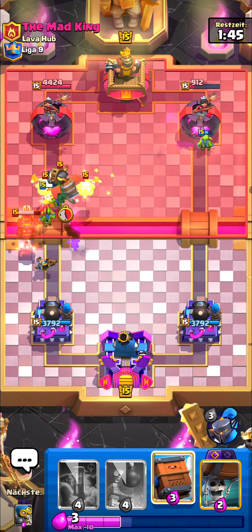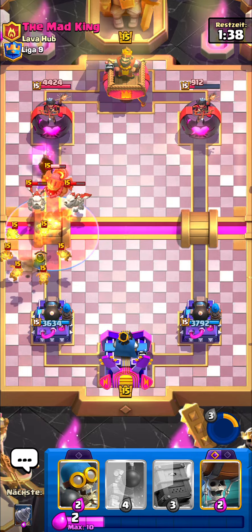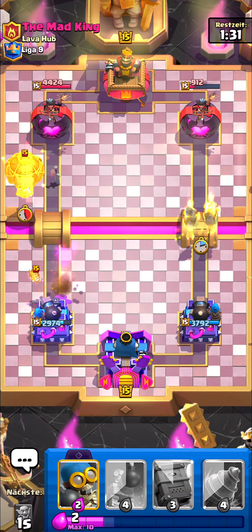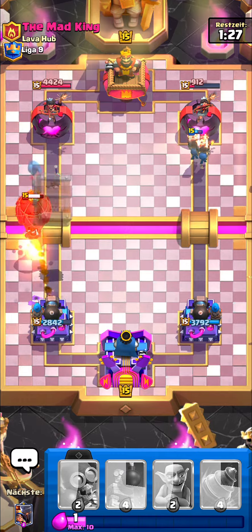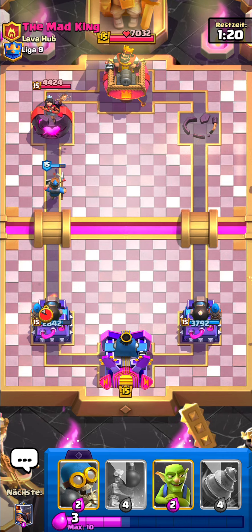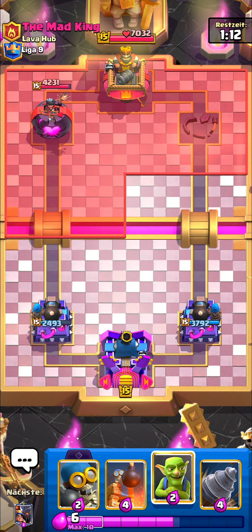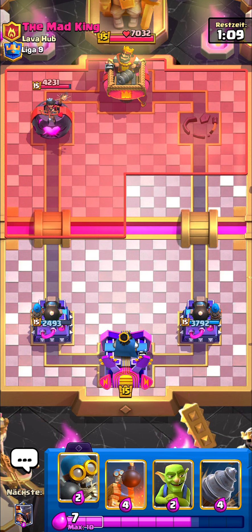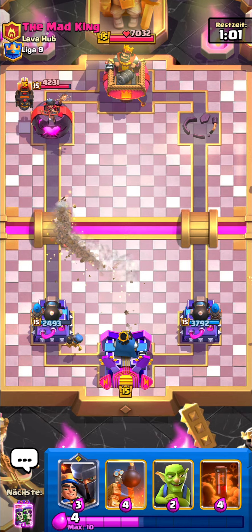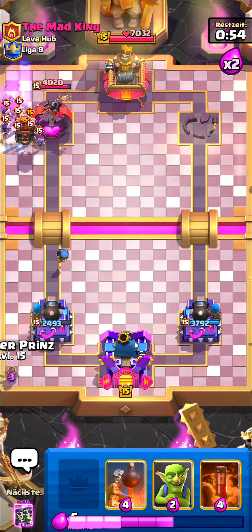I go goblins, pop the Low Prince ability — perfect, they'll stay alive. I poison that and we're fine. I go Wall Breakers. That balloon placement wasn't the best — I go Delivery and the Cannoneer counters it. We get Bang Bang, the tower goes down. Going into 2x Elixir, he's gonna make a really big push — no doubt about that.